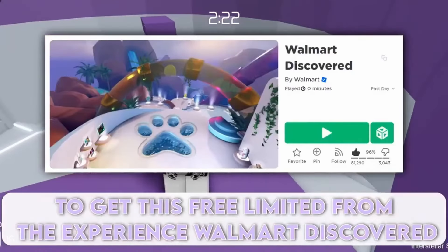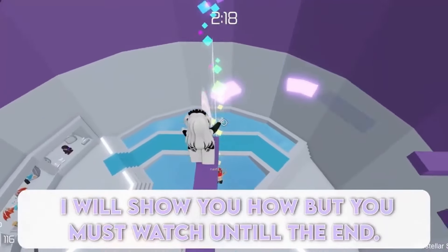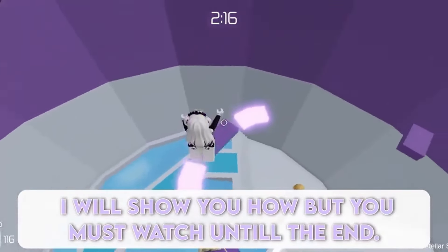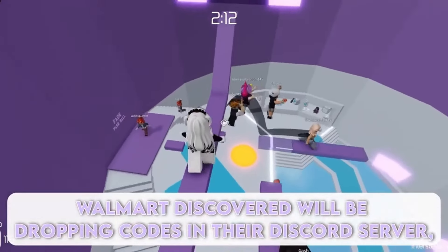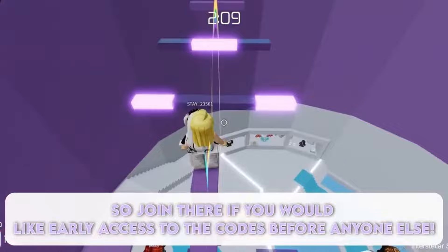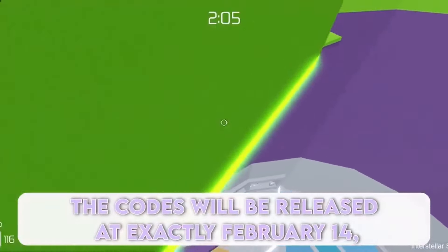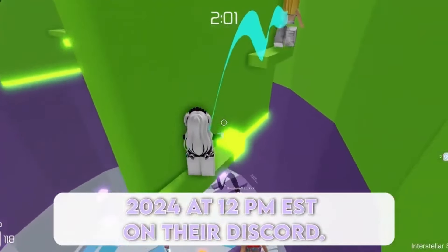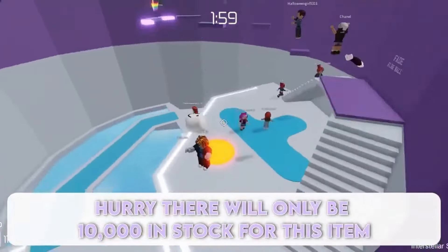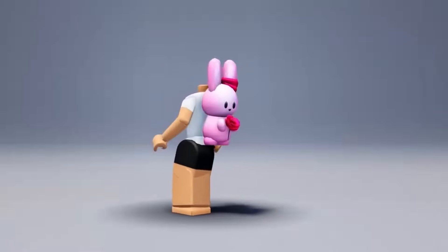Get this free limited from the experience Walmart Discovered — it is so easy to get. I will show you how, but you must watch until the end. Walmart Discovered will be dropping codes in their Discord server, so join there if you would like early access to the codes before anyone else. The codes will be released at exactly February 14, 2024 at 12pm as stated on their Discord. Hurry — there will only be 10,000 in stock for this item. Here is the new Valentine's Day Bunny. Get it now!